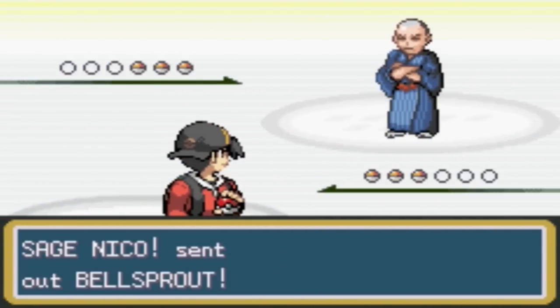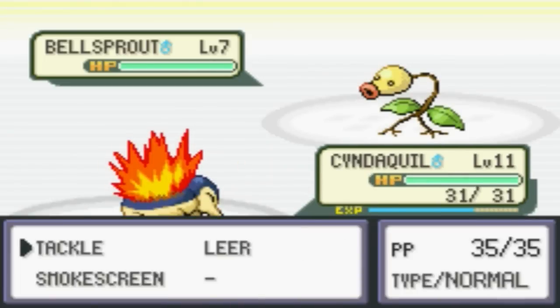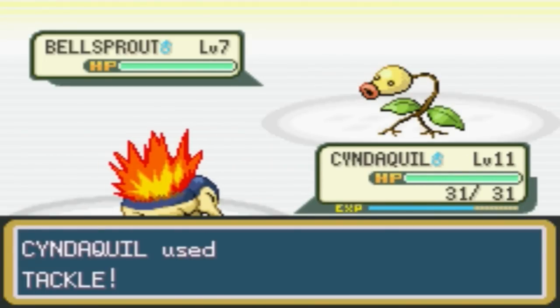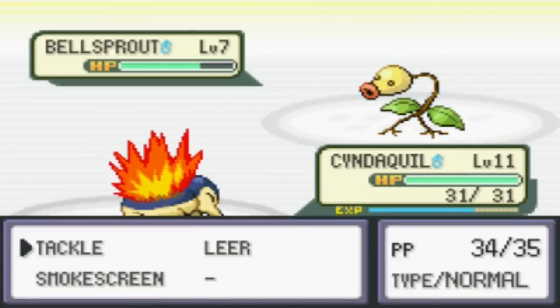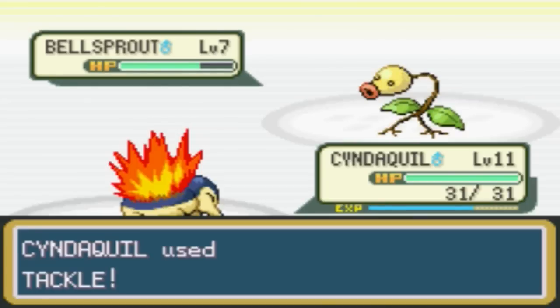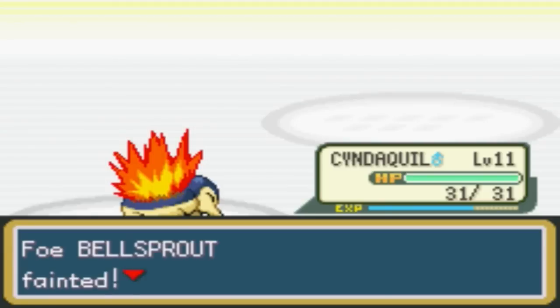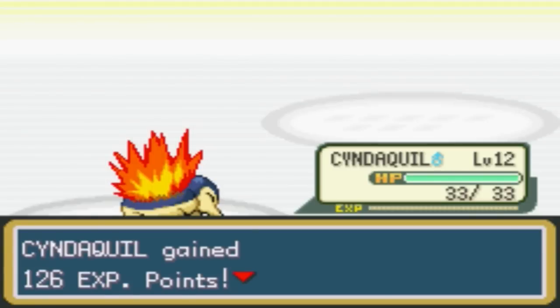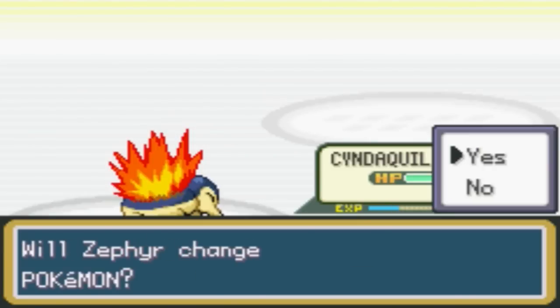Sage Niko! Nothing my Cyndaquil can't handle. So awesome — level 12 for Cyndaquil and we get Ember. The key to this place, pretty much, to defeating everybody.